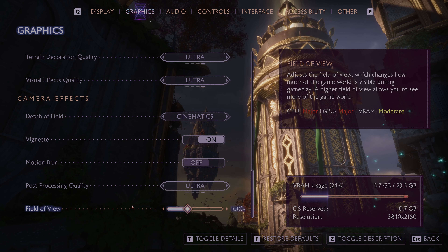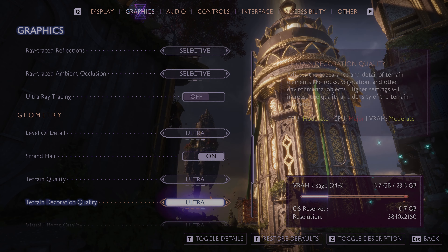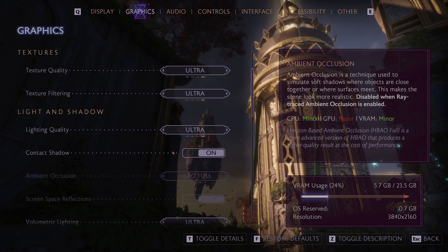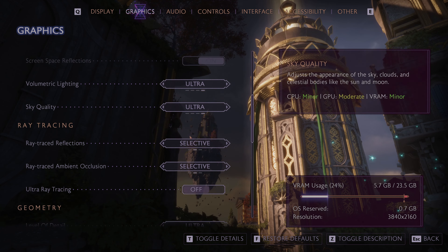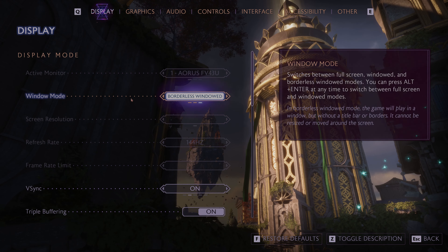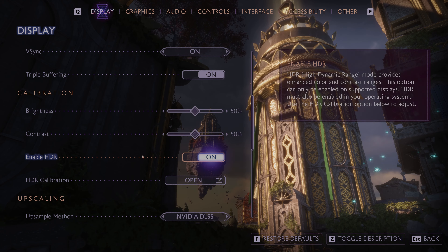Vignette — okay. There it is. Oh — a modifiable field of view! I approve, even if I tend to leave it at developer default. Ultra and custom grade — only recommended for high-end graphics cards. There's the DSR option. Borderless window, F4 shortcut — so it's picked all that up from the OS. V-sync on, triple buffering on. And there are frame gen options in here — DLSS upscaling.